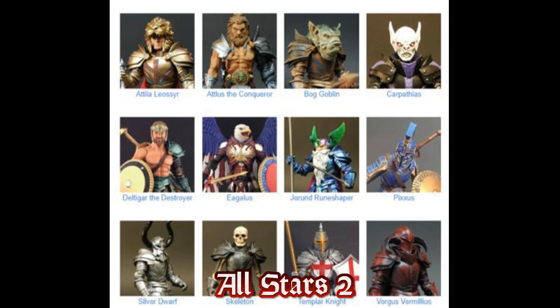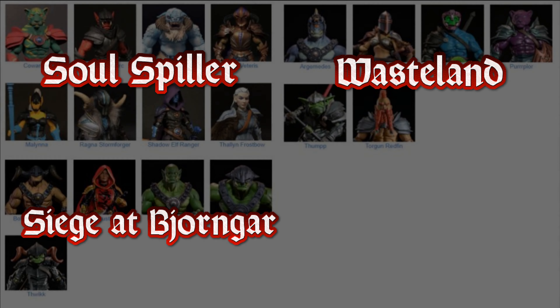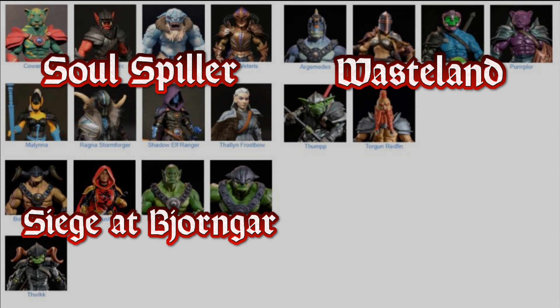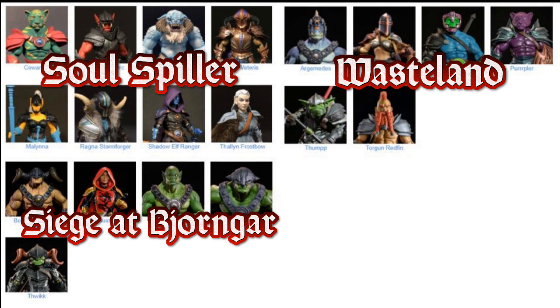Next we have three waves: Soul Spiller, Siege at Bjorn Gar, and Wasteland. You'll notice that each of these waves were a lot smaller in terms of figure count than Advent of Decay or Mythic Legions 1.0. They obviously realized that coming out with 40-something figures in a wave was just too much strain on the consumer — it just was too much.